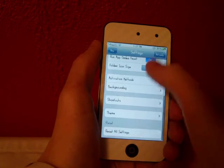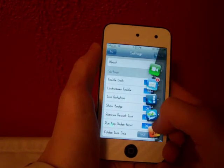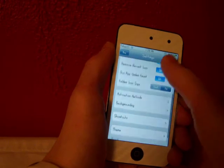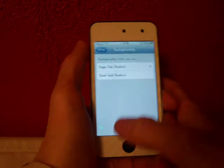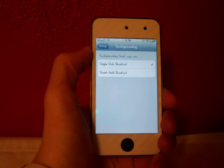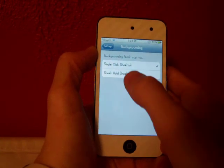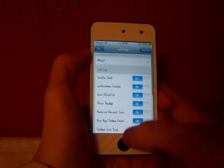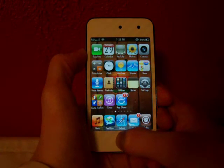You can also have themes — the default or Mac OS X. Here's Mac right there; it doesn't change much, it pretty much just changes the background. The backgrounding option lets you background an app — you can either single click or short hold the app when you're in it. You can also reset all the settings if you want, so it'll go back to startup settings.